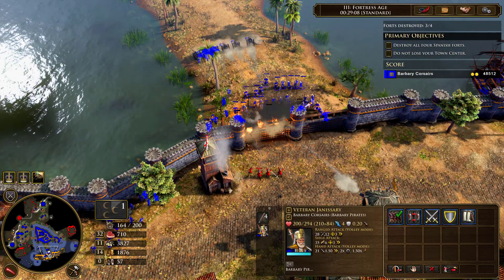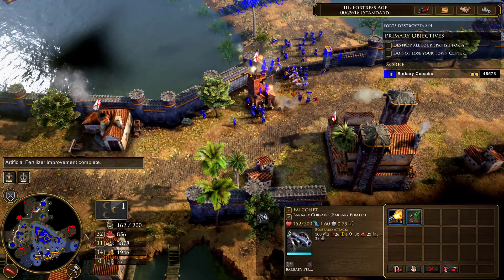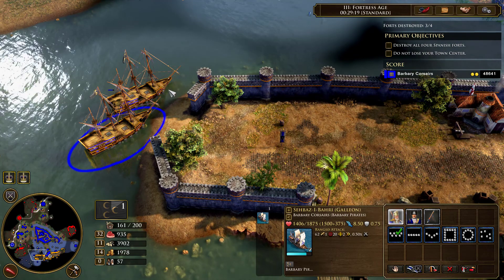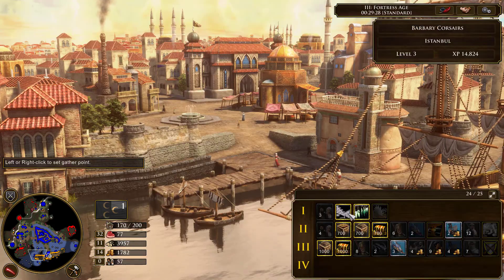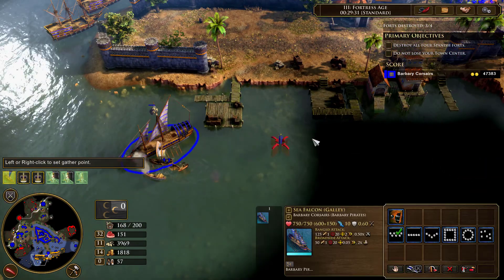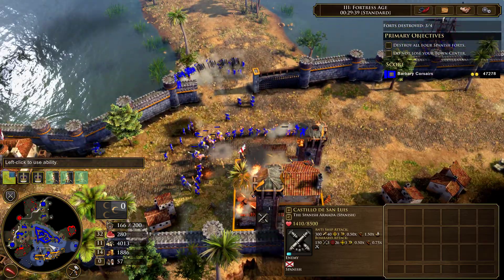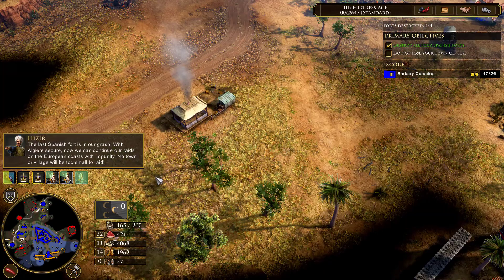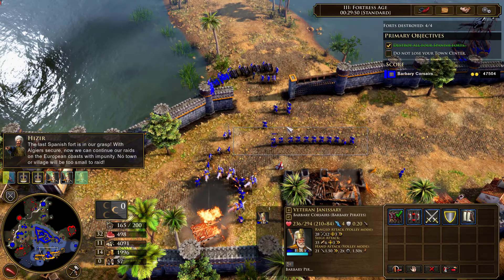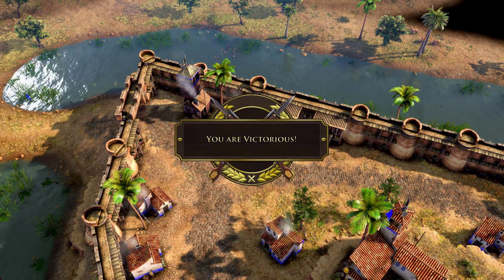The walls should be coming down any second. There we go - get those units out there. Attack that outpost. Train some Janissaries. The fort will go down any second now. Well done - we've done it! We've secured Algiers. We've done it - we've conquered the Spanish forts. We've taken Algiers.